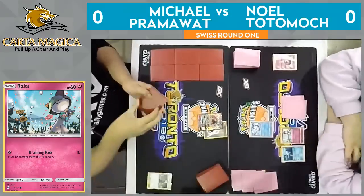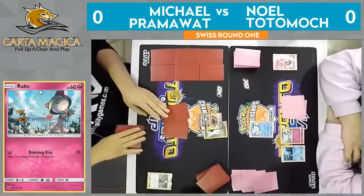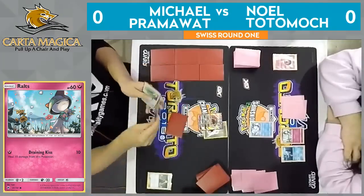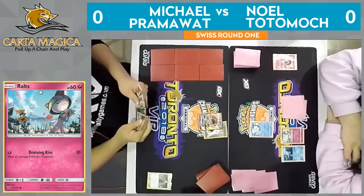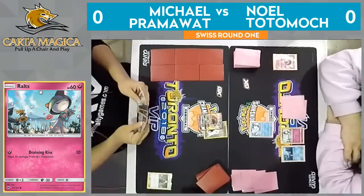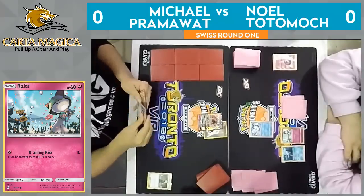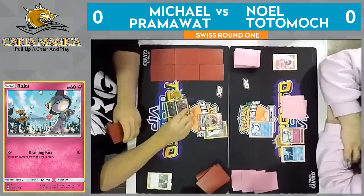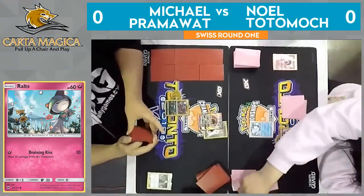We do note here that he did attach that DCE to that Lele, which will help put chip damage onto that Vulpix. I think he knows he might as well try to do a little damage this turn, and he'll probably have to retreat this Lele next turn anyway with the DCE. It looks like he did draw a Zerua off of that Cynthia, so he'll at least have that option to get a Zerua in play, but I don't see a Vulpix in that hand, and I don't see a way for him to get one.